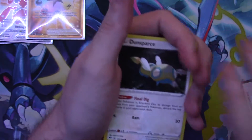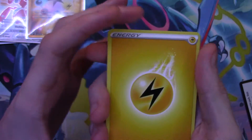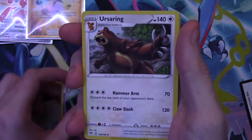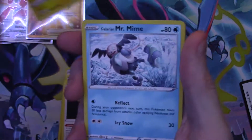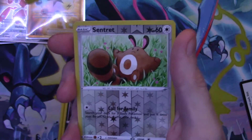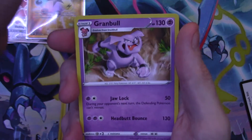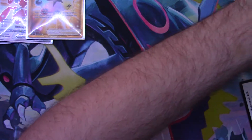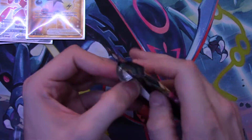All right, let's keep on going — this is a crazy video, crazy pulls coming from the Build and Battle sets. We got Electric Energy, a Vanillish, a Sinistea, an Eiscue, a Dunsparce, Electric, the Galarian Mr. Mime, a Grimmer, a Clink, a reverse holo Centiskorch, and a regular rare Rampardos — just to calm us down a bit after pulling that Gold card and that Full Art Scizor V.